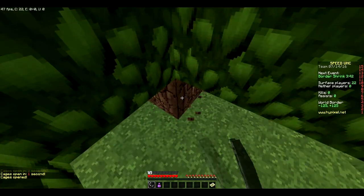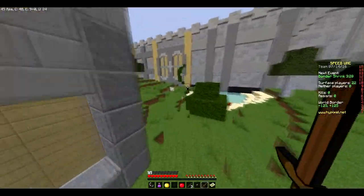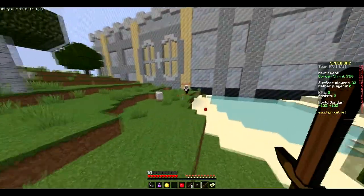I see that guy over there, so we're gonna get him because he's getting some sugar cane. What you can do with this is that sugar cane gives you speed and stuff like that. So I will just go after this guy.